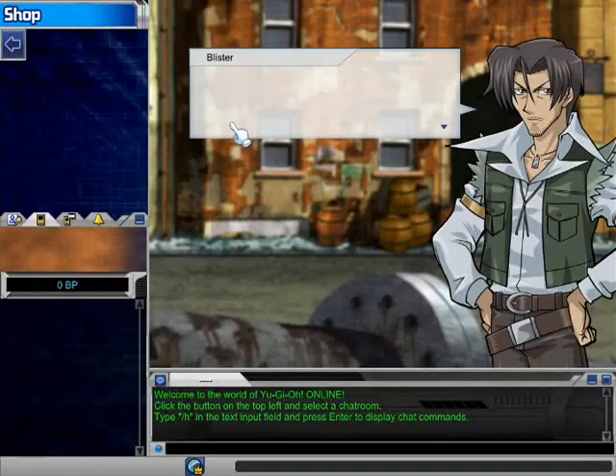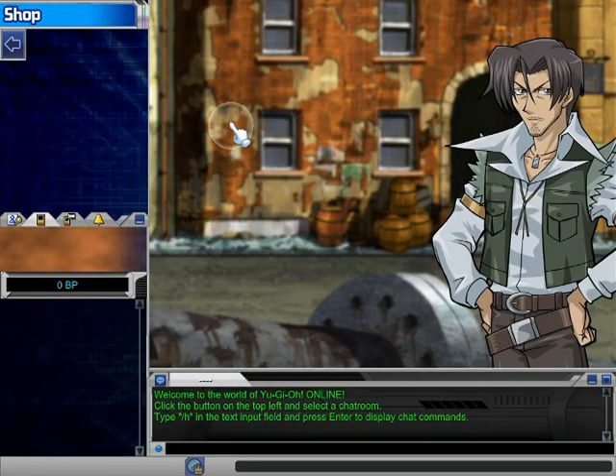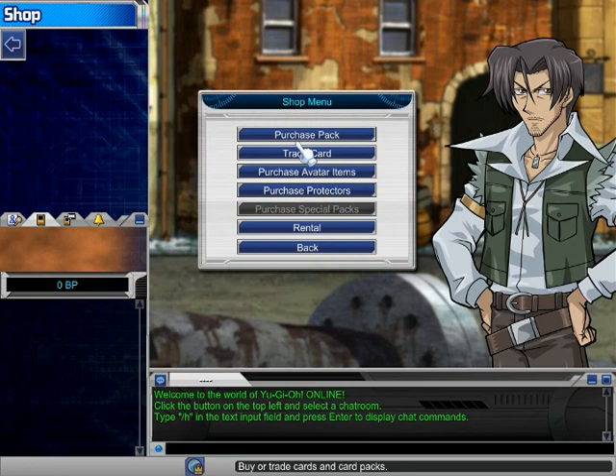When you have BP from the main website or anywhere else, you can purchase new cards. Here you can trade cards, and this is a pack. You can trade cards, avatar items, praises, protectors, special packs. If you don't have any special pack you can't praise them — rental and back. I'm gonna show you for a pack.